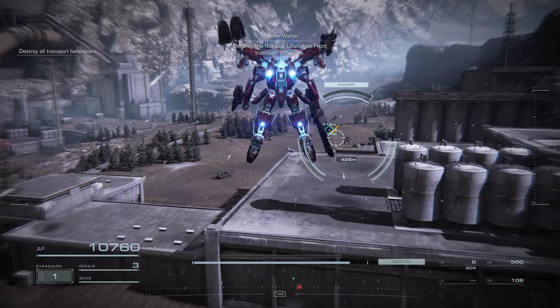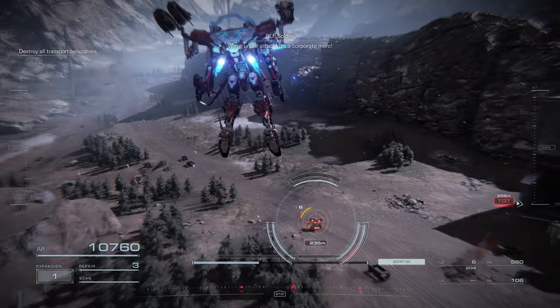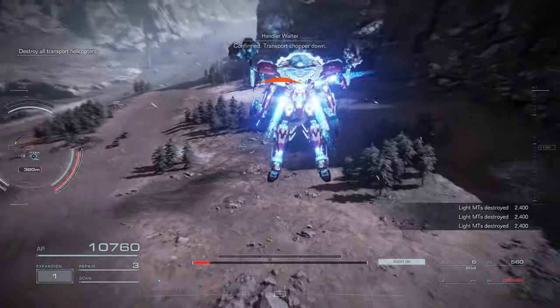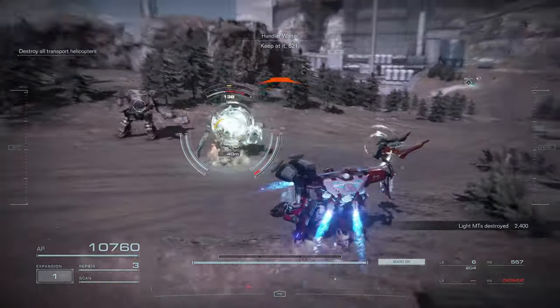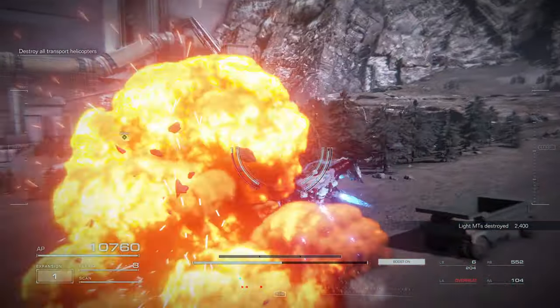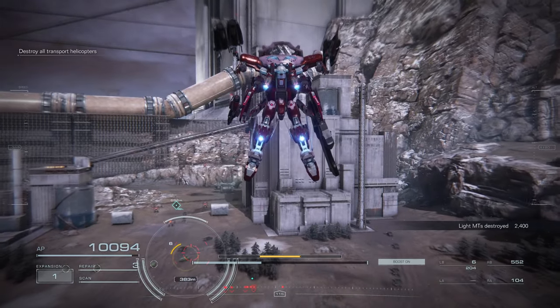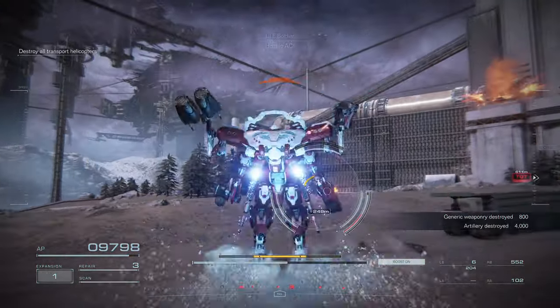Then there are energy weapons — lasers, plasma, pulse weaponry. These are an extremely diverse class of weapons with a lot of different effects. For example, pulse weapons absolutely melt enemy shields. Lasers have a pretty high consistent damage output and can generally be fired multiple times before they overheat and go on cooldown. Plasma weapons can be charged to cause a massive explosion, kind of giving you the best of both worlds between energy and explosive.